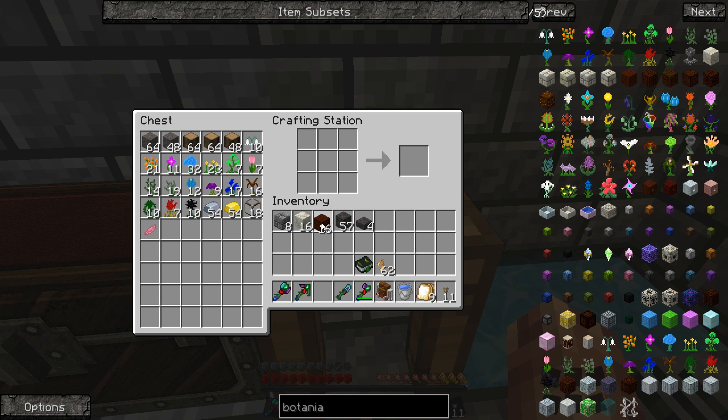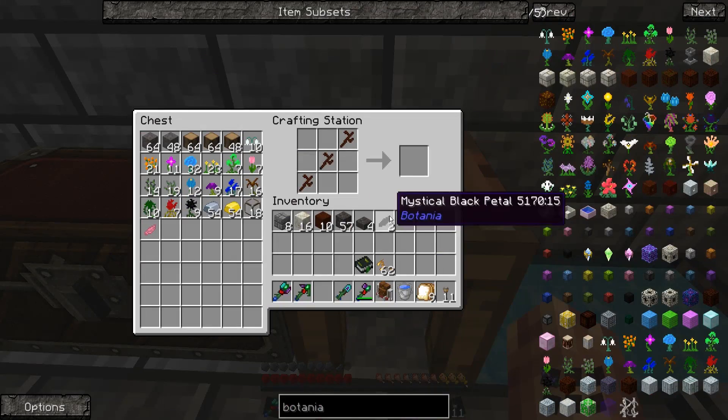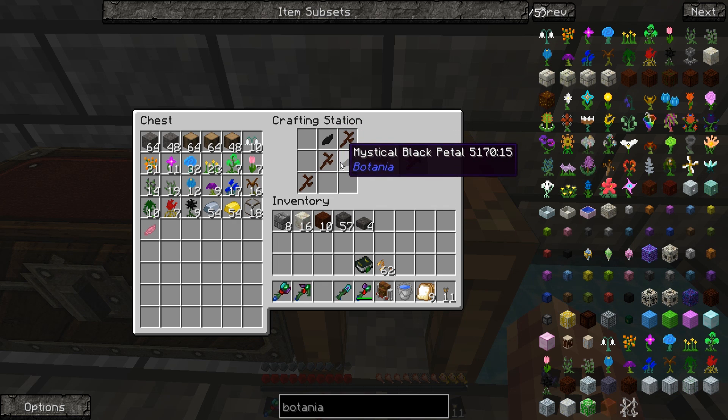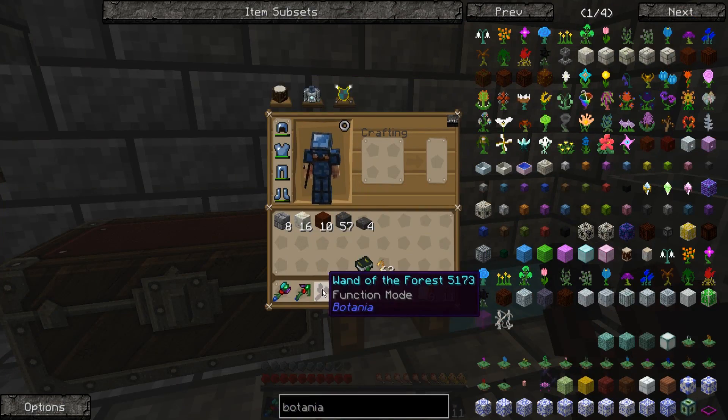Now that we have living wood, we can do all sorts of things with it. First, we are going to make some living wood twigs, because as any wizard will tell you — and this is kind of a magic wizard-y mod — you always need a wand. Botania is no exception. Because I just like the look of it, I try to go with black. Three twigs and two petals, and the petals can actually be of any color — you can mix and match. They don't have to be the same color; you could have red and black, pink and purple, yellow and blue — it doesn't matter. And there we go, now we have our handy dandy wand which will help us go farther into the land of Botania.